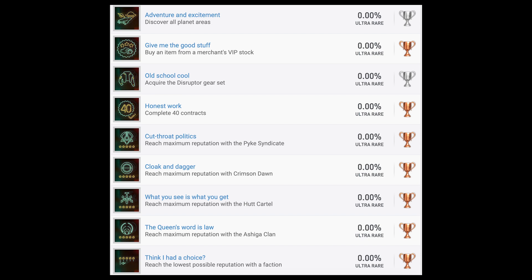Another silver trophy: 'Adventure and Excitement' — discover all planet areas. I'm not always the biggest fan of location-based trophies because they don't always work the best in some games. 'Give Me the Good Stuff' — buy an item from a merchant's VIP stock. I assume you can't get access to the VIP stocks until later in the game, or maybe you complete a quest for the merchant. Shouldn't be anything too difficult. Another silver trophy: 'Old School Cool' — acquire the disruptor gear set. I assume that's going to be a little bit like Far Cry 6 with those special backpack type weapons.